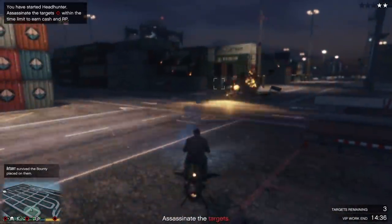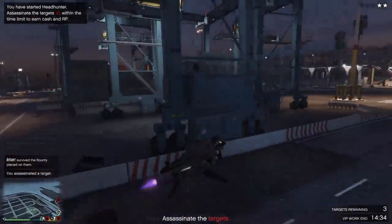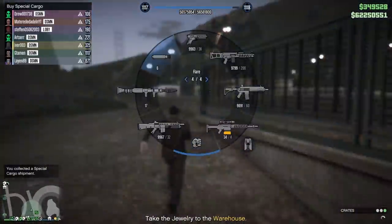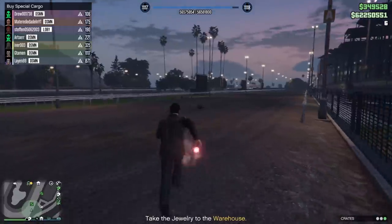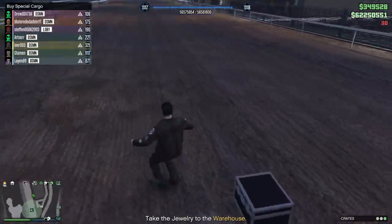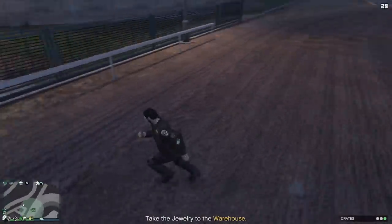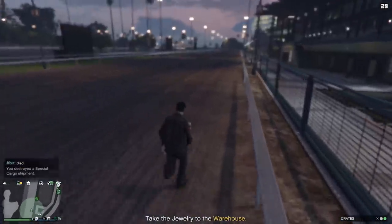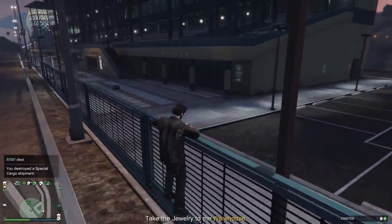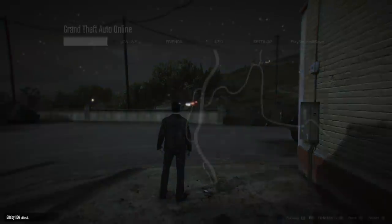As a side note, if you do get three crates instead of a van, in my opinion it's better to destroy two crates and take one with you, as it's much quicker than going back and forth for what will only be a loss of $12,000 — which is very negligible when you're selling over 3 million.